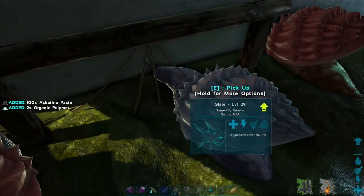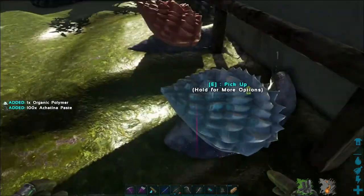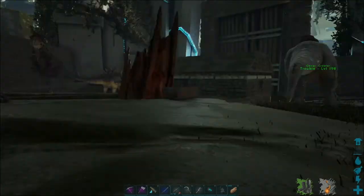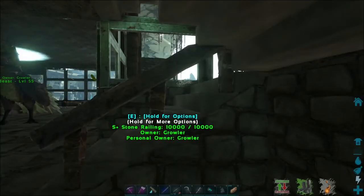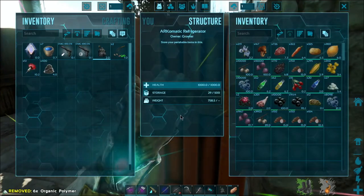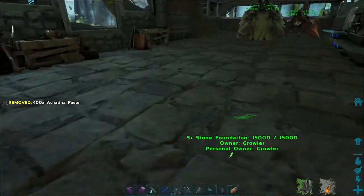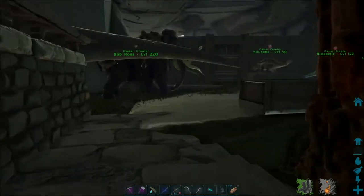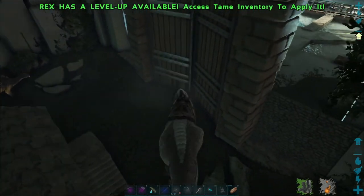We're not getting a lot of organic polymer off of them - I was hoping we would get more but we're not. So yeah, all this is nicely set up now. We got our two new wood gatherers from earlier this week and we got a rex that we haven't been out on yet. We have a whole 27 organic polymer - oh well. We do have lots of snail food though.